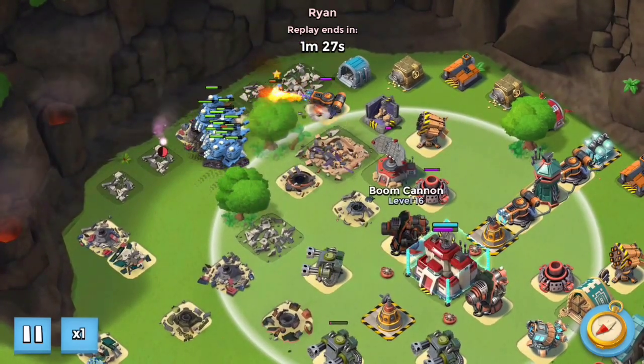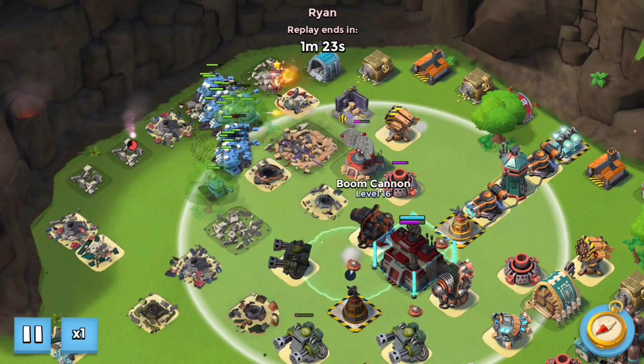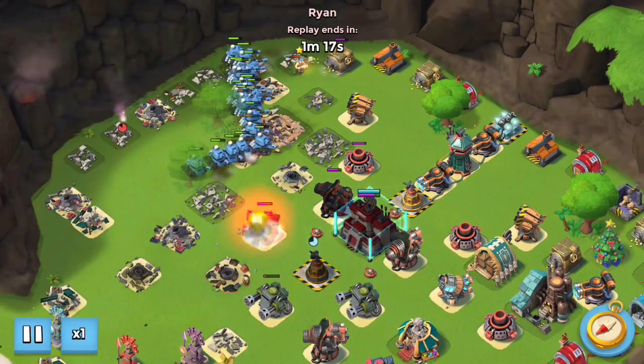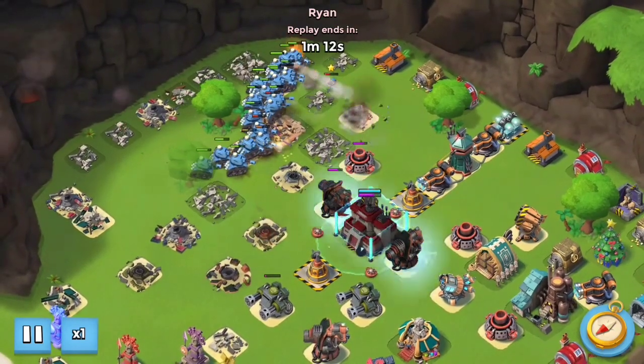When I get back into range, because I've cleared enough, I'm going to start shocking the boom cannon and one of the lasers — just because I have the ability to shock something else, so why not. You can see even without the medics the tanks' health are slowly going down, but they're still so high overall. The laser beams really are not something that will ever end a tank attack.